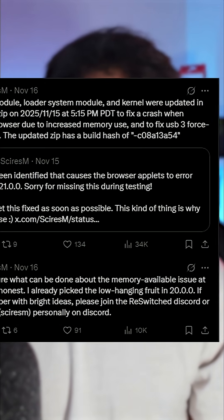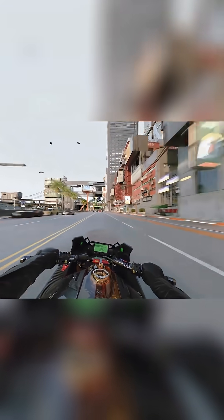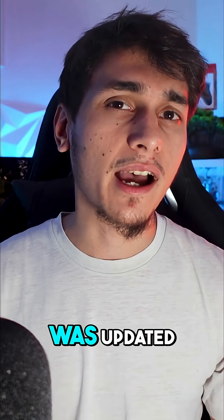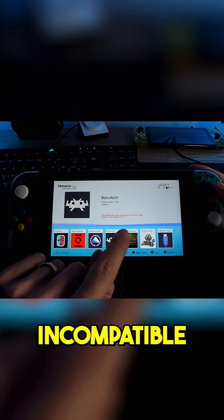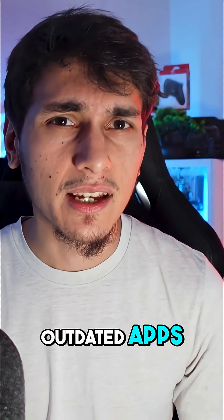Luckily, over the past few days the community has been hustling to catch up. As of today, the crucial signature patches needed to run homebrew and backups have been updated for 21.0.0 plus Atmosphere 1.10.0, and many popular tools are also getting fixes. We've seen new builds of installers, save managers, etc. being released to restore compatibility. The homebrew menu itself was updated to warn you if an app is compiled with the old incompatible SDK — a helpful heads-up so you don't accidentally launch outdated apps.